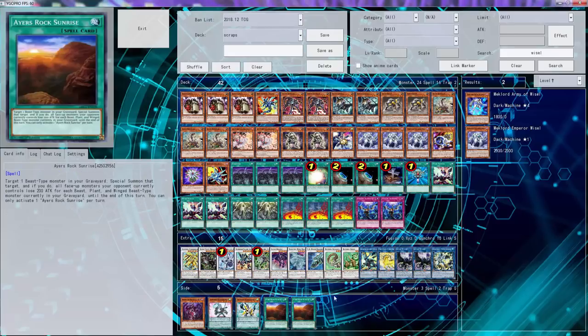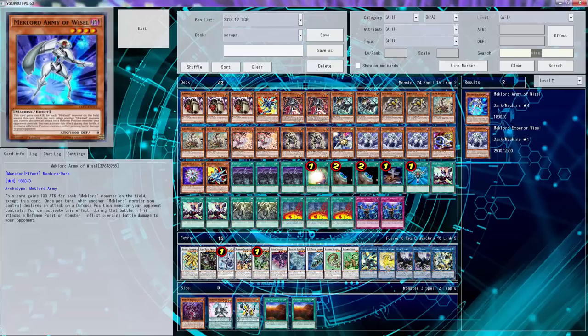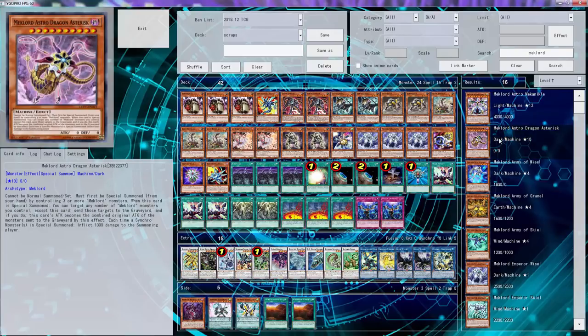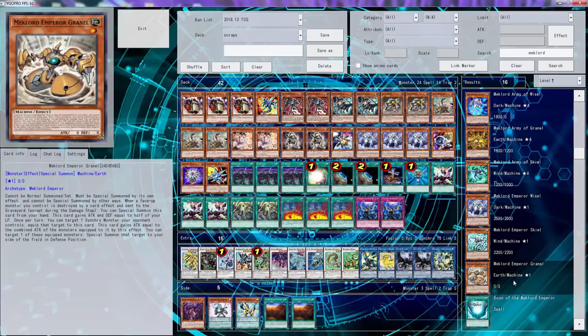That's actually 42 cards now. Is there anything that searches Mechlords? I don't think this is the only one that activates like that. Does this one do it too? When face-up you can try to destroy by a card effect - oh, so it works with Scrap Wyvern!